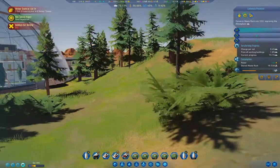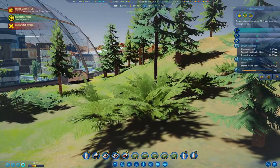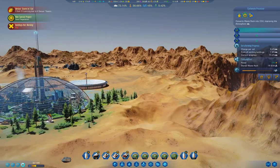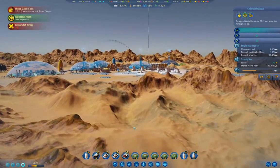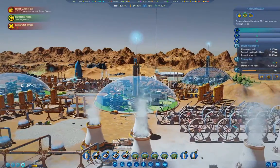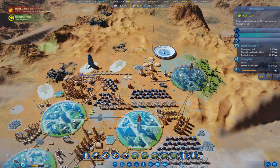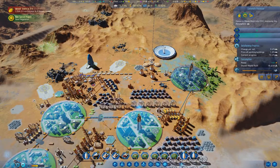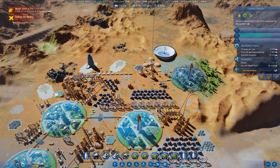Look at this — we've got trees on our hill outside our dome. Isn't that exciting? It gives you a feel for how Mars ends up looking as terraforming progresses.